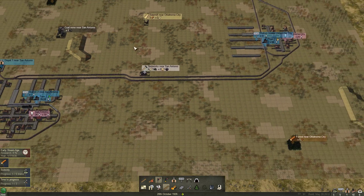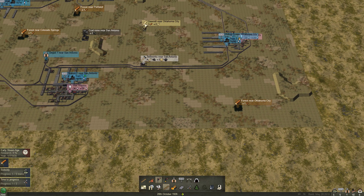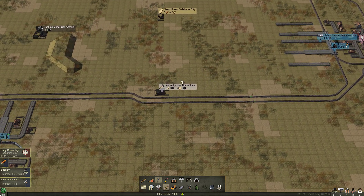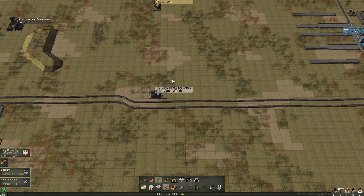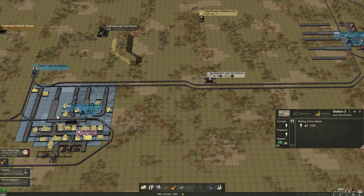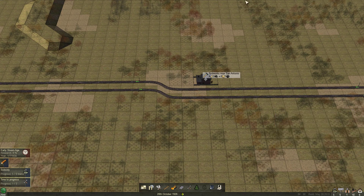Now what we want to do is start getting our timber set up. I like to work backwards. The way the supply chain works is logs going to the sawmill, then going to the toolworks. I want to take advantage of the fact that these two are very close together. And I'm also going to take advantage of another fact that's easy to forget - you do not have to build your station right next to whatever it is you need to pick up. These stations can expand. Look at the catchment area of our station here in San Antonio because of these platforms and the waiting room that we have.